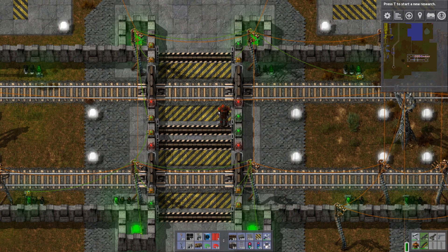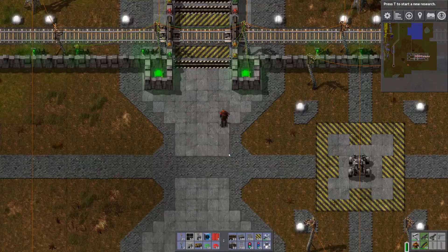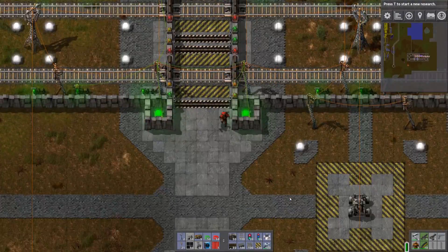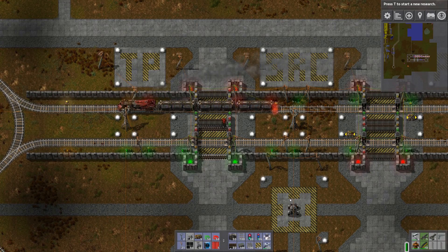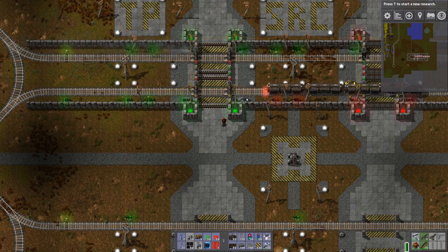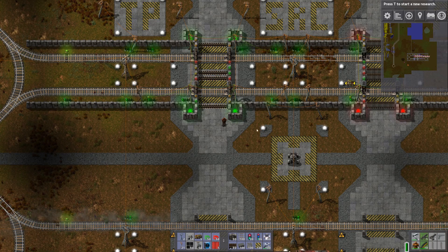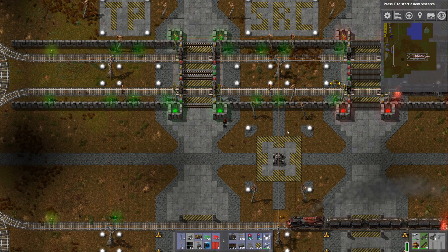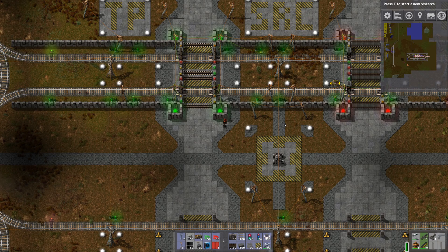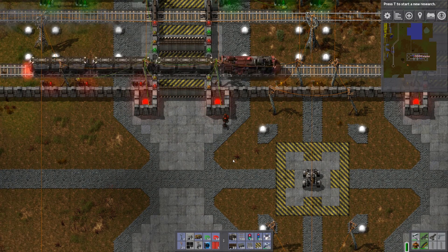These areas are not safe to stand in — you wouldn't want to stand here in real life either. These are primarily just for crossing, so you're able to cross when it's free. It keeps the trains moving and there is no way you can trap the train inside, which is actually the case with the player priority one. With player priority, you can actually trap the train inside and it will keep destroying the gate unless you move away. Make sure you watch that other video where I talk about how to build the player priority gate as well.